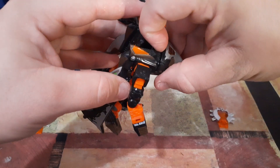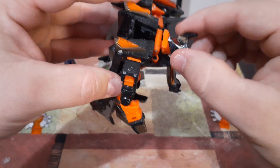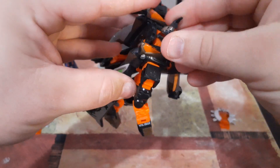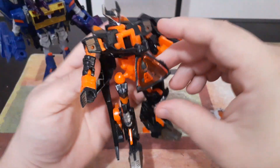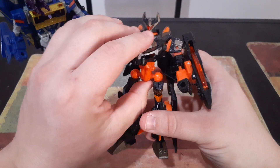Finally, we'll grab right here and pop open the canopy to reveal his head. We'll bring his head up, back, turn it around, and then close up the canopy. And there is Sideways.